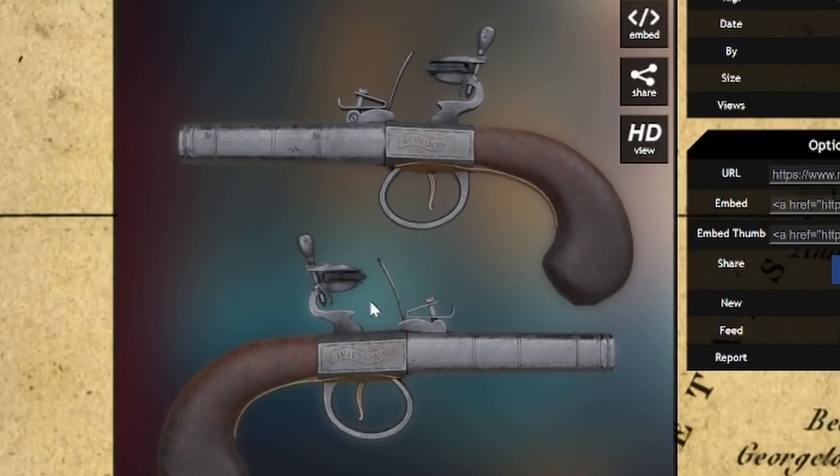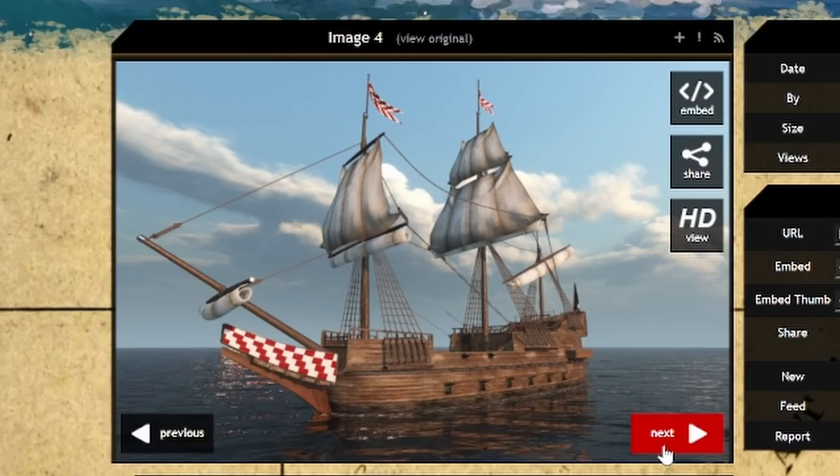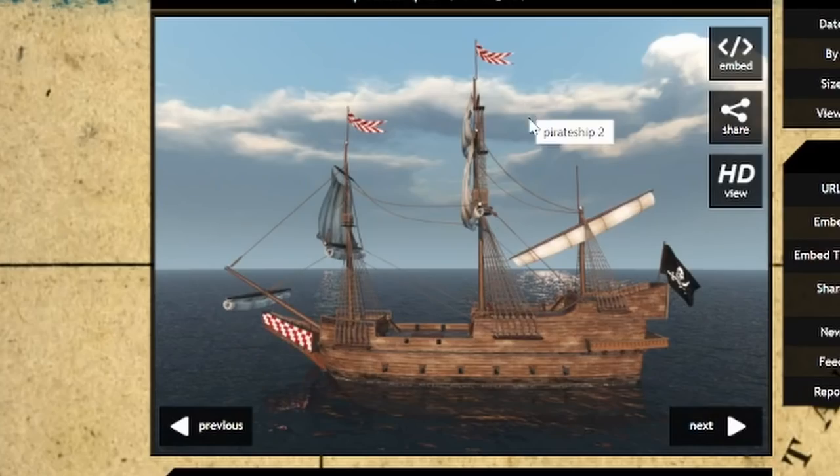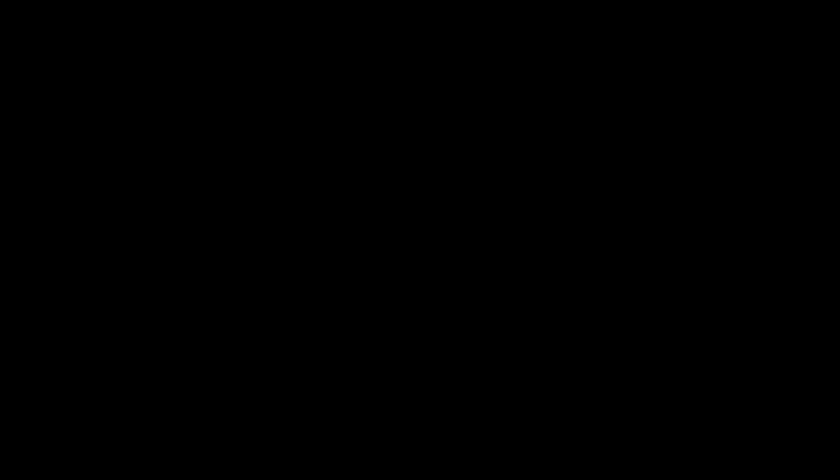In addition to this, we've had some extra screenshots. We have flintlock pistols, engraved of course with where they've been made. We have some side looks at the ships with the faction colours, and of course, pirate flags if that's the way you want to go. If I was going to speculate, pirate ships will probably be the equivalent to looters, potentially, within this mod — but that's something we're going to have to find out later on.